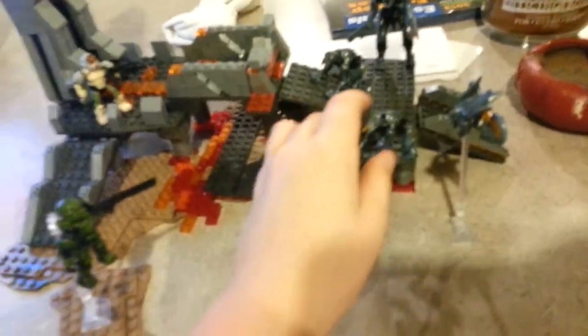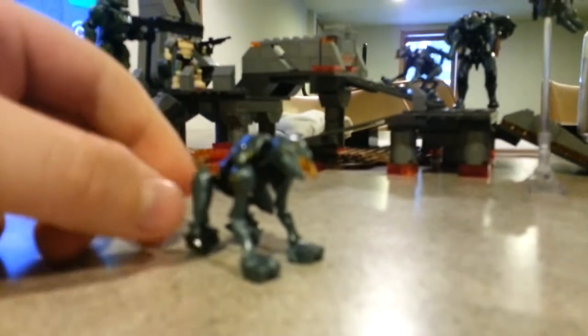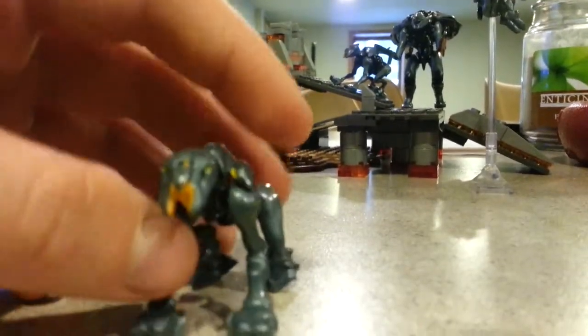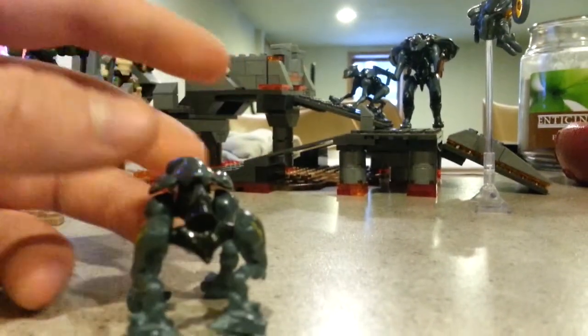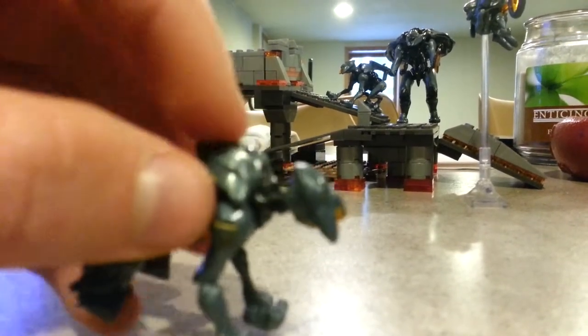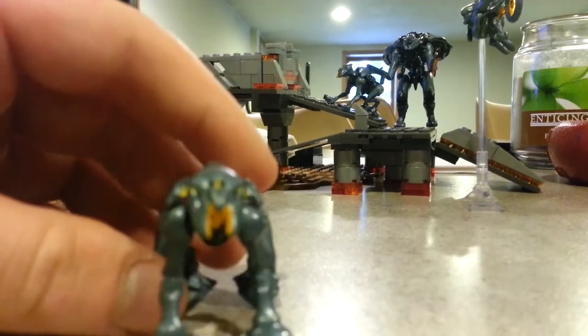Next up, we've got the Crawler. This figure is awesome — he looks just like them in the game. He's only got five points of articulation, but they're very good because they're all ball joints — all the legs and the head. The top armor is pegged on, which would be really helpful for stop motions. Sorry, my camera doesn't want to focus today. Very nice figure overall.